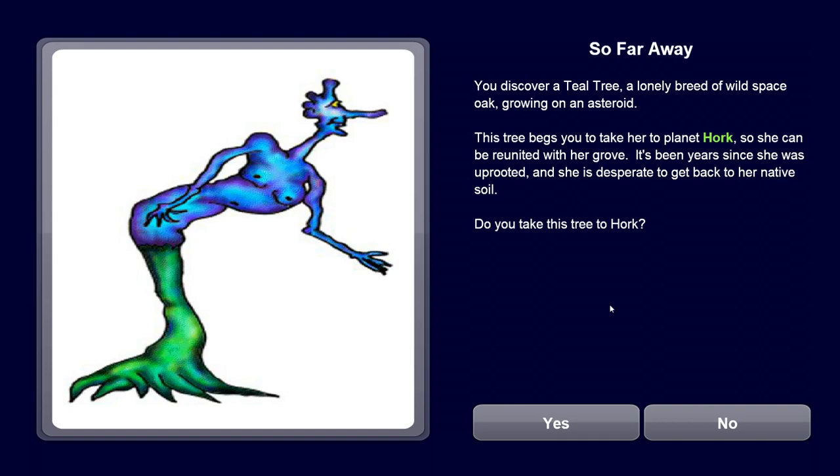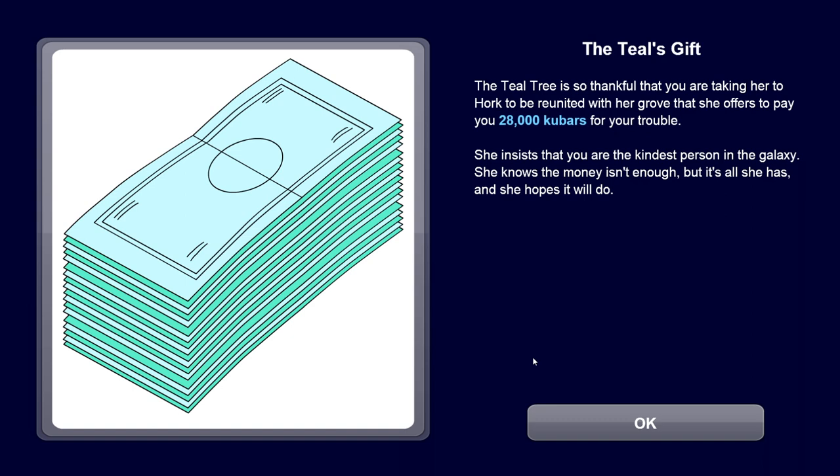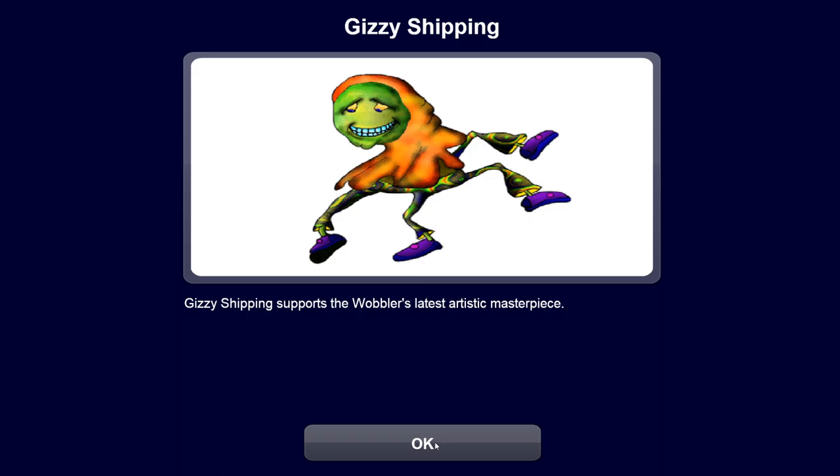I want to do the special thing at Quag. We discover a teal tree - a lonely breed of wild space oak growing in an asteroid. This tree begs you to take her to planet Hork to be reunited with her grove - it's been years since she was uprooted. Let's do it. The teal tree is so thankful that she offers to pay 28,000 cubers for the trouble. She insists you're the kindest person in the galaxy.